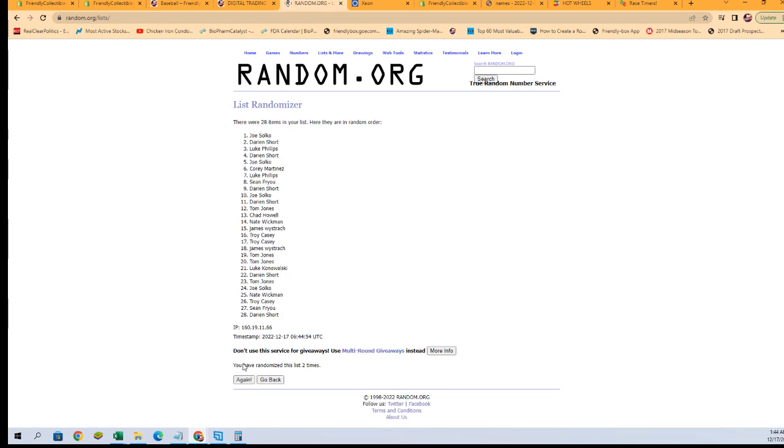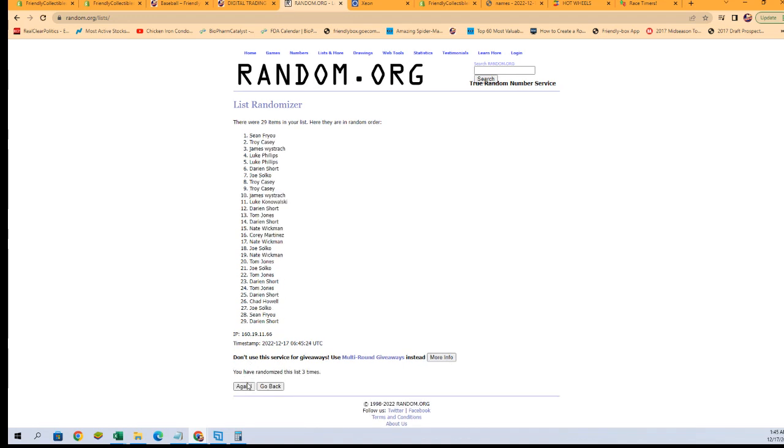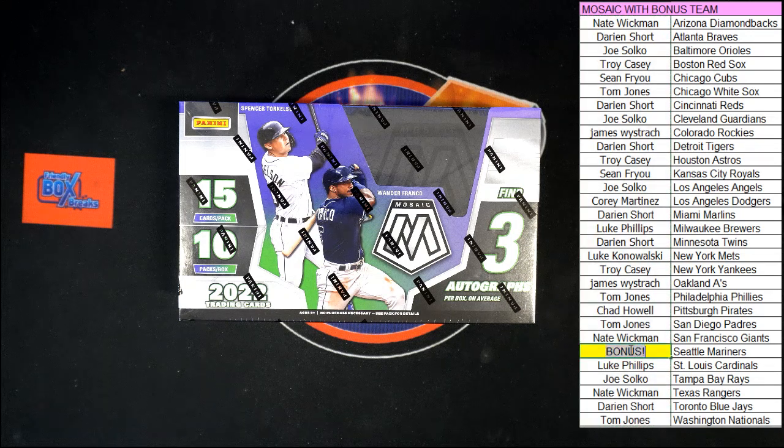Let's switch over right now and do the random. We're going to get all of our owner names copied, pasted, and randomized seven times. Wait a minute, we're missing a name. Let me redo this — I'm going to take it right from the board, take that space out and take 'bonus' out. I think that was the issue. One, two, three, four, five, six, and seven. Tom J., you are getting the Mariners right there!